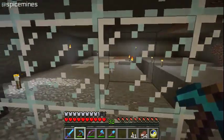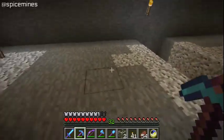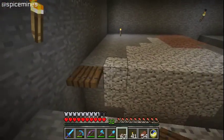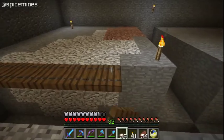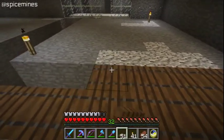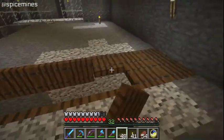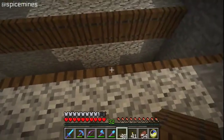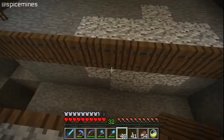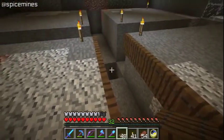I want to break through here and get started. It's lit up here so nothing's going to spawn in here. I need to put trap doors down, and what these do is they're going to be open — not closed. They kind of fool mob AI into thinking there's a solid floor here. This little ledge is enough for a mob to think there's something to walk on, and they'll just fall off. Then I'm going to put water down here and it's going to flow down this hole.